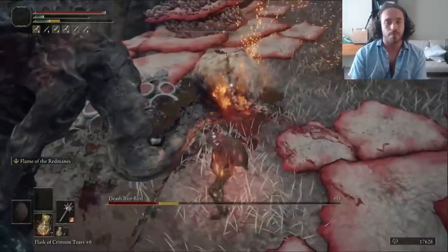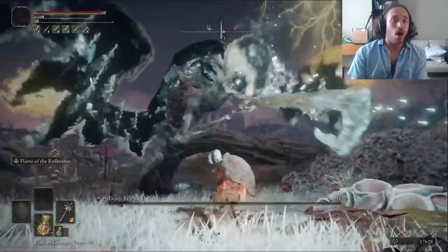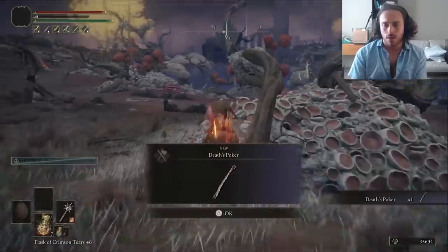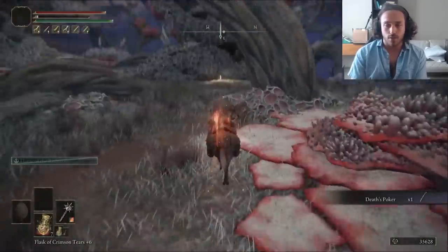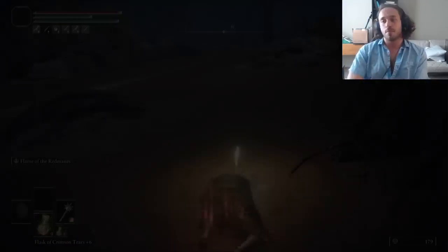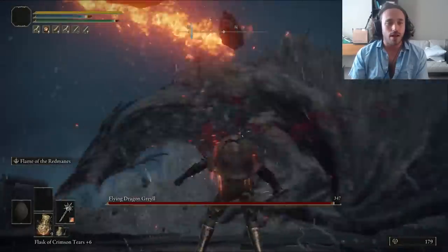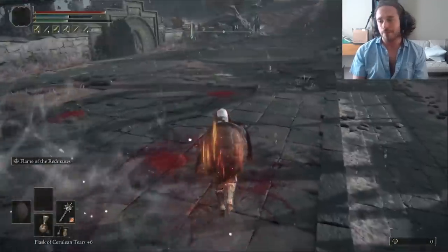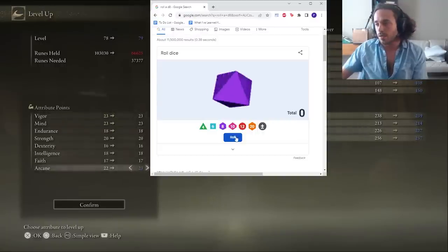There's a Deathrite Bird in Caelid — definitely not easy, but still easier. Its attacks are really sporadic and it's hard to know what this skinny little reanimated pile of chicken bones is gonna do next. But I only died once, and it dropped the Death's Poker we used in the Riku run. The Ash of War on that thing is absolutely bananas, but we need to level it up first. For the runes for the Poker, I take it to the dragon in the Dragon Barrow — we have no vigor so it takes us out twice. Then we kill it and get enough runes to level up the Death's Poker and three more times: Arcane, Strength, and Arcane.